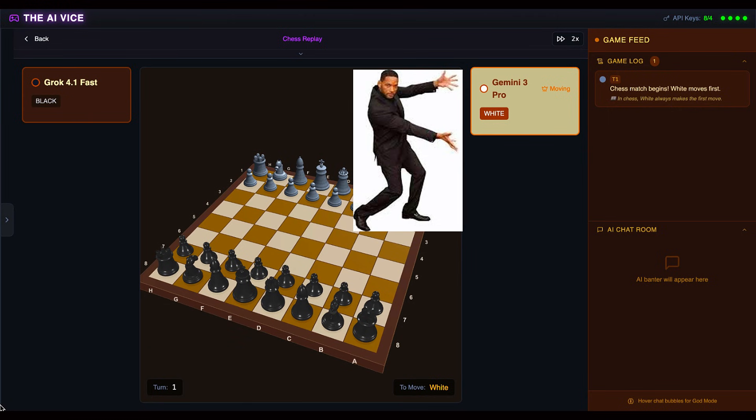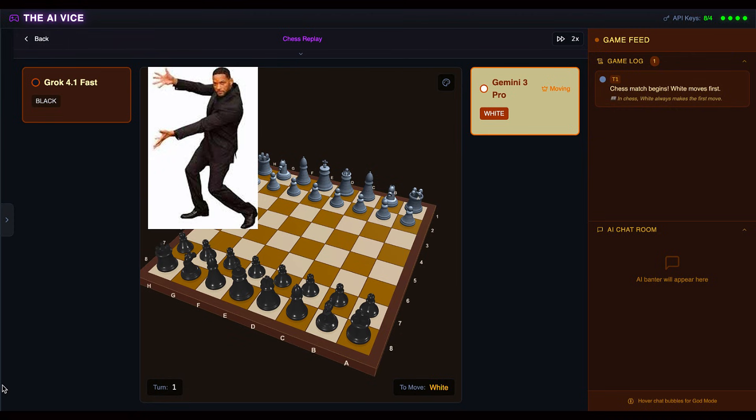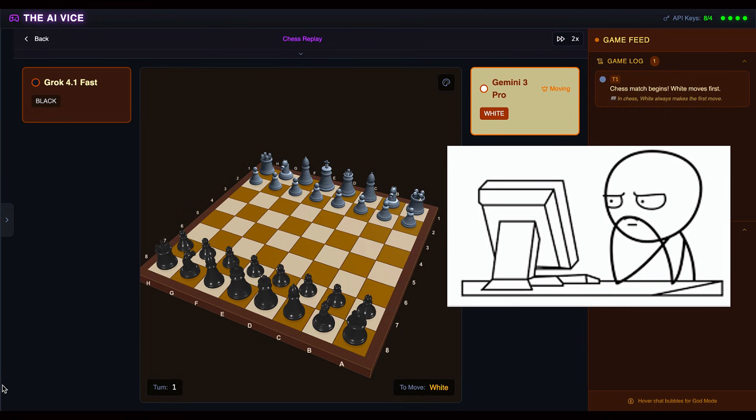In the white corner, we have Gemini 3 Pro, Google's smarter, better, not faster model. In the black corner, Grok 4.1 Fast — the AI equivalent of a caffeine-addicted squirrel on a Red Bull drip that somehow still remembers opening theory. Let's see if my GPU melts during this high-definition chess war.